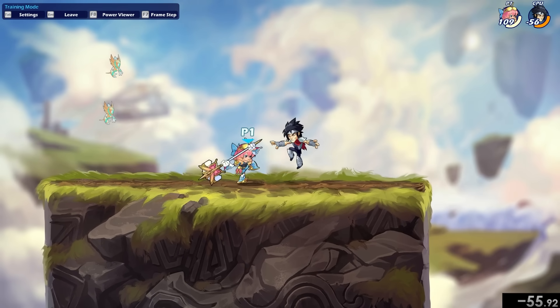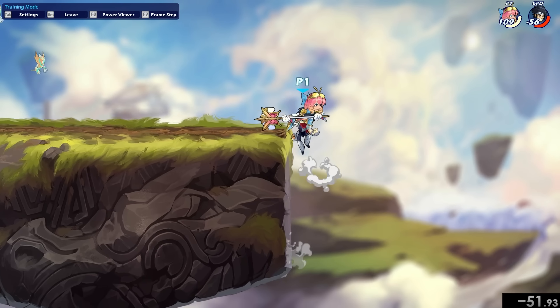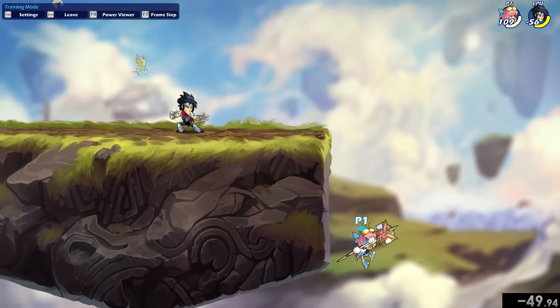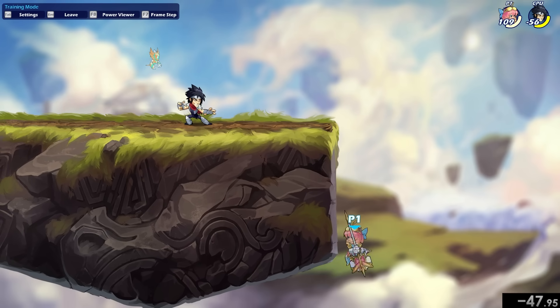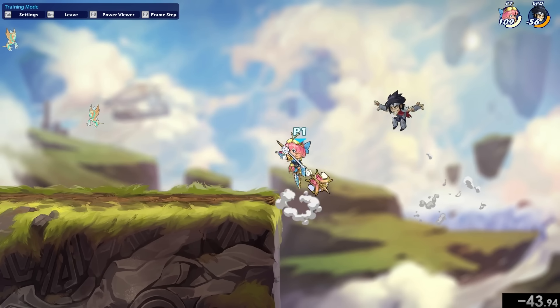Hammer: the main thing they're obviously going to look for is downlight to Scyther, so always be aware of that. Offstage, the hammer ground pound will probably hit the wall — don't ever think you're safe on the wall. Get out of there as soon as possible. Also, hammer recovery is a move you really don't want to contest.